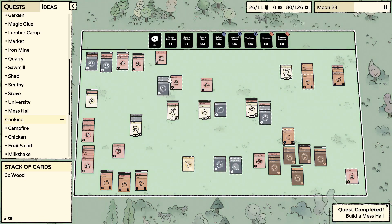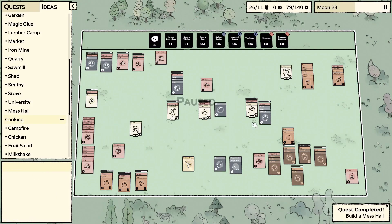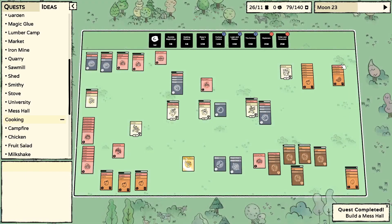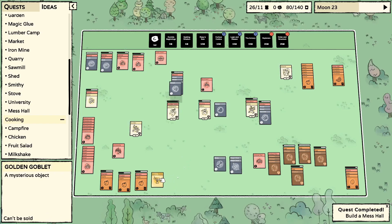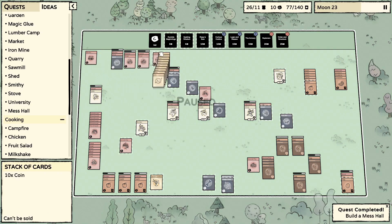Another warehouse looking good. We've got two more eggs — let's actually cook these up and get some food rolling. The golden goblet is going to be sitting there for a while but that's okay.